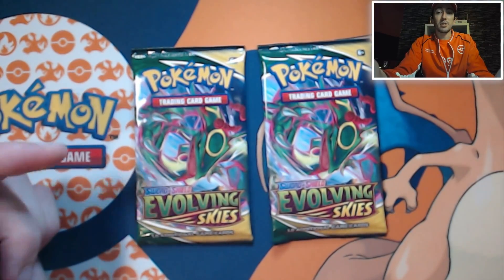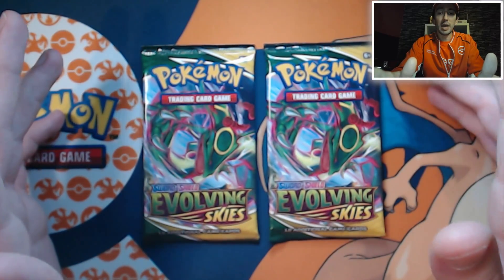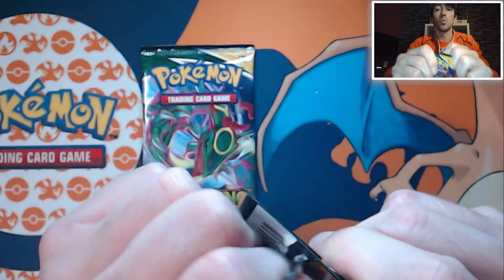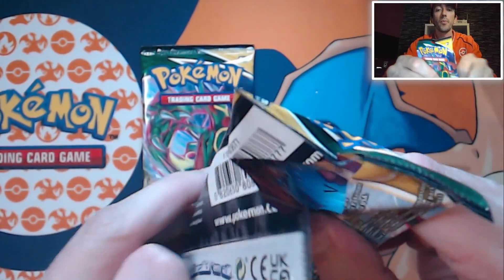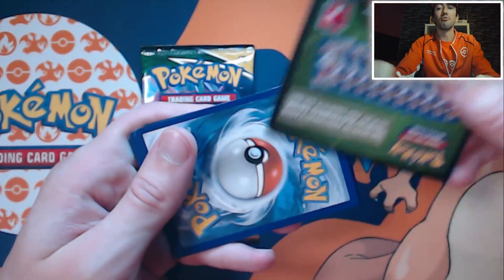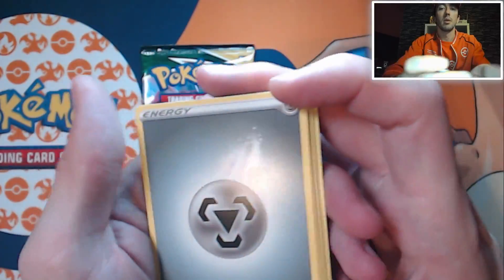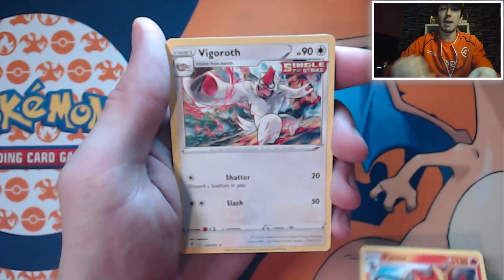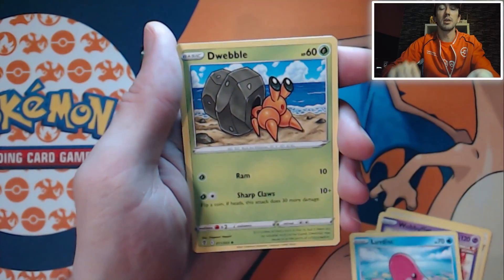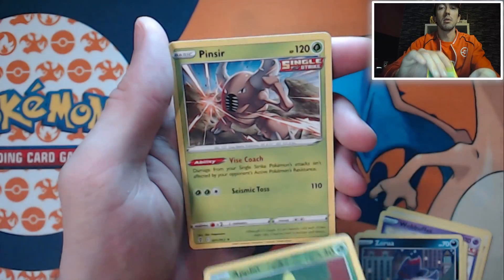So this is it, we're down to our last two packs of the whole booster box - it's been quite a trip. Can we get a Rayquaza from a Rayquaza pack? Let's find out. We start off with a green for these two packs. We've got an Energy card, a Pyro, a Vigoroth, Treasure Energy, Wobbuffet, Love Disc, Dwebble, Hippopotas, Zerua, Reverse Holo Applin, and a Pinsir.